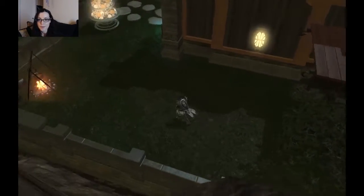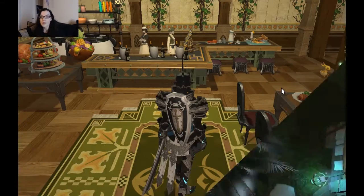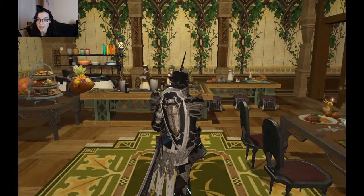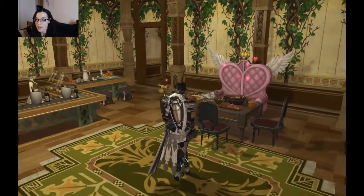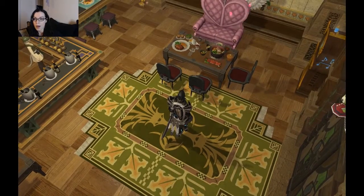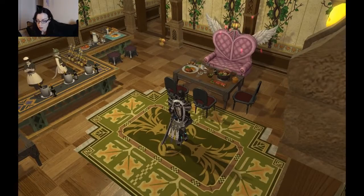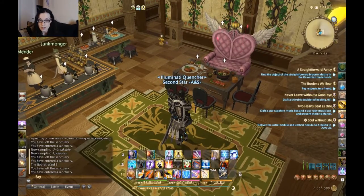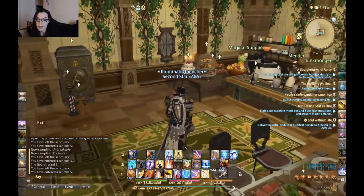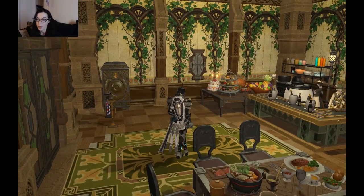Now we're on the inside of the house and it looks very nice and clean — things match. There's a big pink love seat and a whole lot of food. That's a ton of food buffs. Look at all those arrows, look at all those clickables, and some more over here.